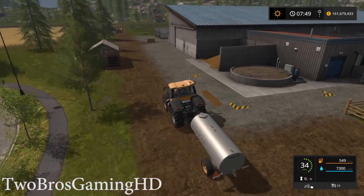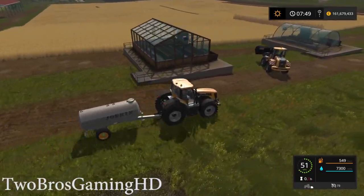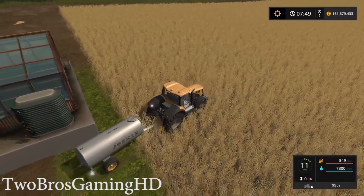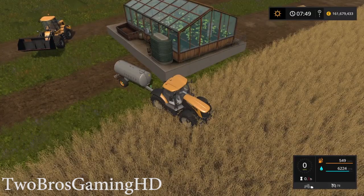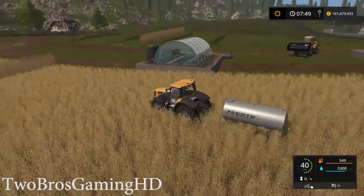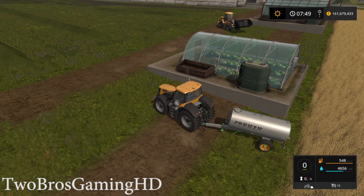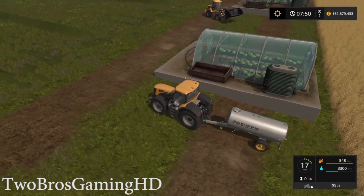Then we're going to drive down to the greenhouses. You're actually able to drive up on the side of this tanker and unload it. I'm just going to back it up a little bit. You can see right now it is actually unloading the water into the greenhouse, and you can easily see that it is growing right now. It's filled up. We take the next one and it's unloading — the lettuce is growing at the moment.